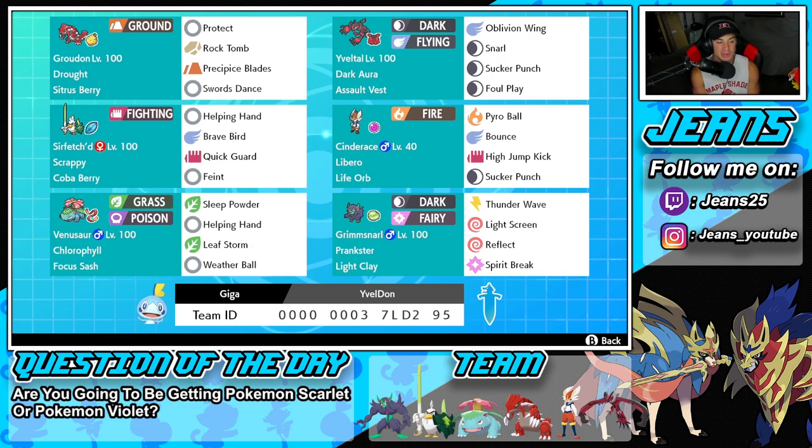Middle left is going to be Sirfetch'd — a really cool Pokemon, straight Fighting-type with Scrappy and the Coba Berry. It's rocking Helping Hand, Brave Bird, Quick Guard to protect us from first-turn priority moves like Fake Out and Extreme Speed, and then Feint. Feint works really well against Pokemon like Shadow Rider Calyrex or Lunala because they tend to Protect instantly. With Scrappy, normal moves can now hit Ghost-type Pokemon, so we can use Feint to break Protect and then have Yveltal come in and do big damage. It's a niche combo but I really like it.